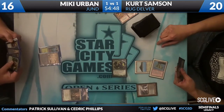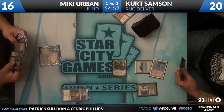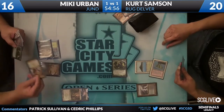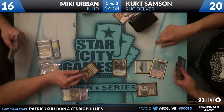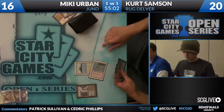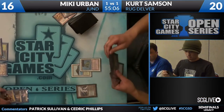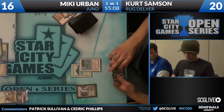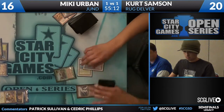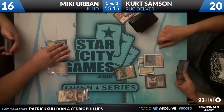Tarmogoyf drawn for Mickey this turn, and Mickey's draw is certainly wasteland-proof. Abrupt Decay takes care of the Tarmogoyf. The sequencing is a little bit odd — he's not able to maximize his mana the way he played these first couple of turns. If he had played one of his two-mana spells on turn two, then turn three could have been Shaman plus the remaining two-mana spell.